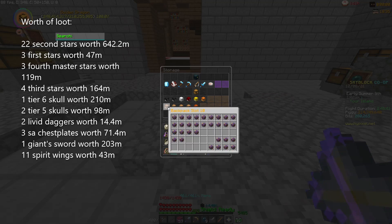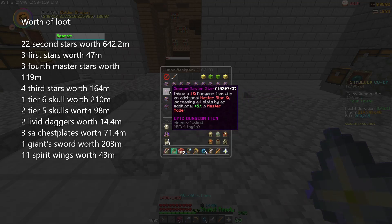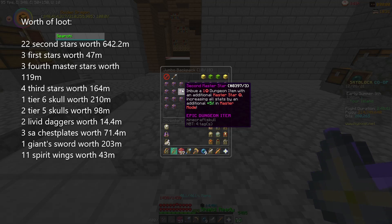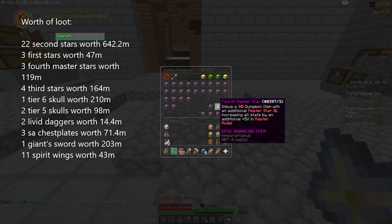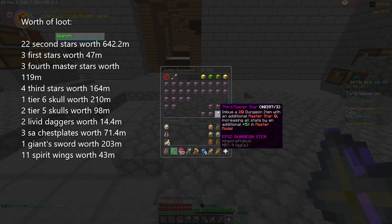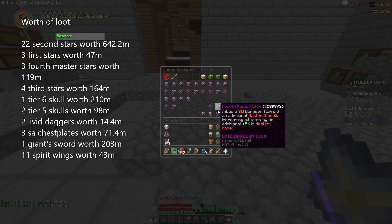So let's see — in the first backpack I have 22 second master stars worth 642.2 million coins, two first master stars worth 30 million coins, three fourth master stars worth 119 million coins, and four third master stars worth 164 million coins.